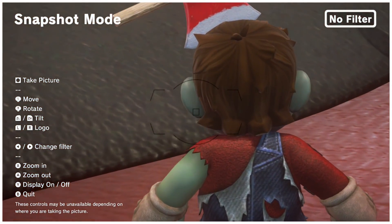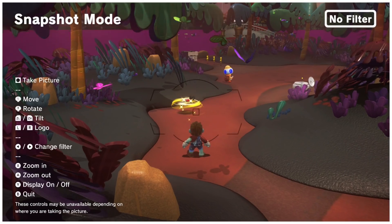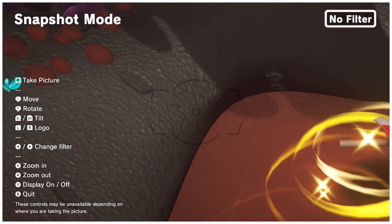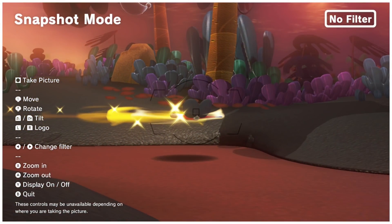He can remove that axe anytime. Look at that! Let's look at the axe close up. I want to get a good look at this axe. This is Cappy as an axe, believe it or not. Look at that — his eyes are closed. Cappy, open your eyes!